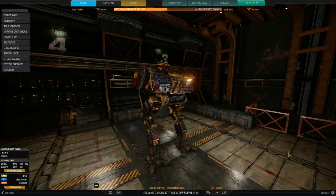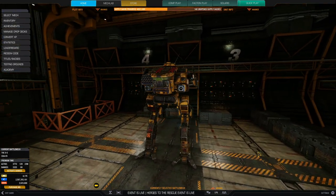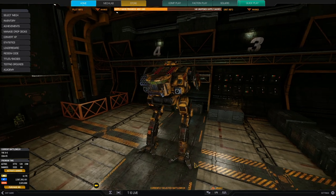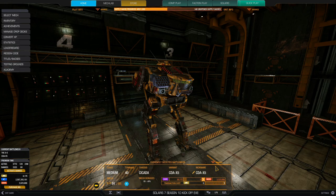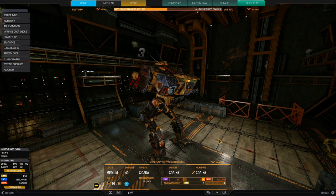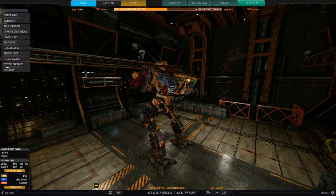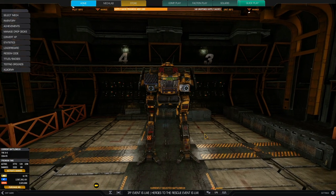Hello everybody, Bryos here. Today we are looking at one of the mechs from the Heroes to the Rescue phase 1 event. This is the 40-ton Inner Sphere mech, the Cicada — specifically the hero mech, the X5 Special, because it has one missile hard point per side torso. I actually enjoyed the X5 a lot; I bought it some time back but didn't play it much until this event forced me to take it out.